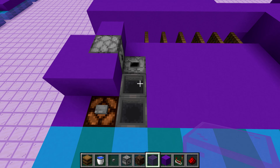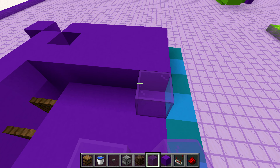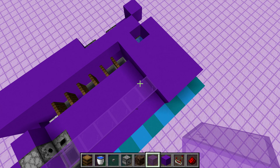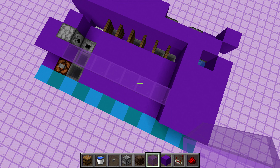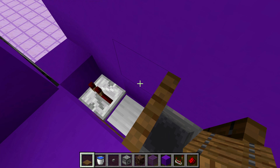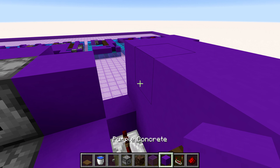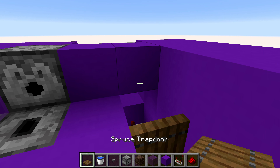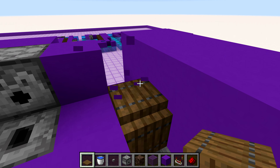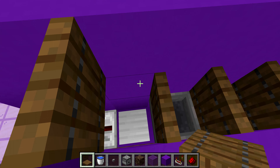The final thing for this layer is to add in your glass — I like using purple to match the theme. Fill in that entire line going across there. Almost forgot — we need some more trapdoors in. This time it's a bit different with only one more extra trapdoor. I'd recommend placing in a block right there and a trapdoor off that block, then get rid of the block and open up the trapdoor. So we have one here where we didn't have one on the layer below.